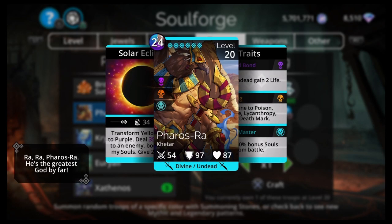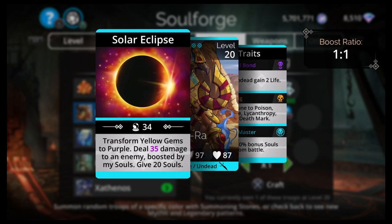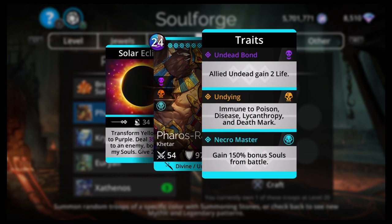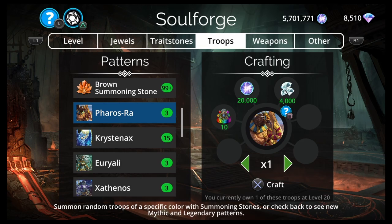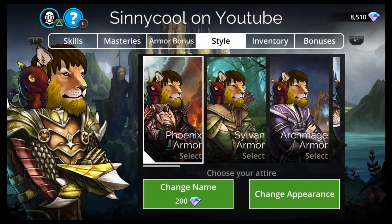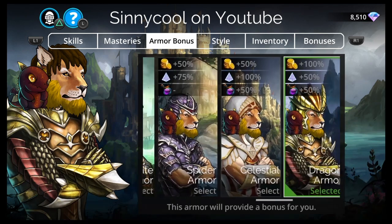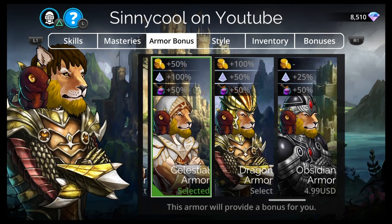Ferris Ra is in the Soul Forge right now: 24 blue, brown, purple — Kitar Divine Undead — transforms yellow gems to purple, deals damage to an enemy boosted by souls, gives 20 souls, and has Necromaster, the most important trait: gain 150% bonus souls from battle. First thing for soul farming: put the right armor on. If you don't have the Death Knight armor, equip your Celestial armor.